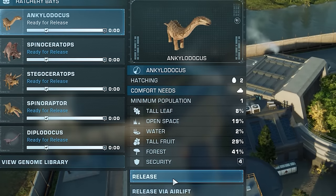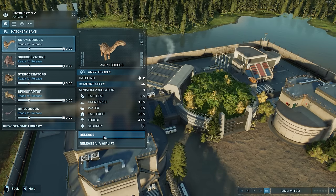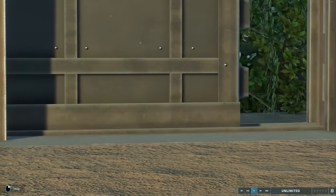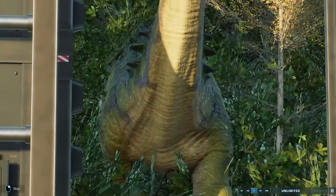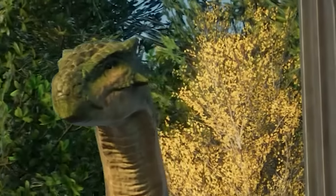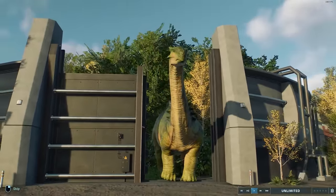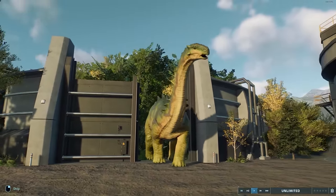We're saving the Spinoraptor for last, so let's welcome the new and improved Ankylodocus to Jurassic World Evolution 2. Honestly, it might be the most exciting addition if it turns out to be the first and only sauropod that can fight back. Look at the face! It's so much better. It's so chunky! I love it!